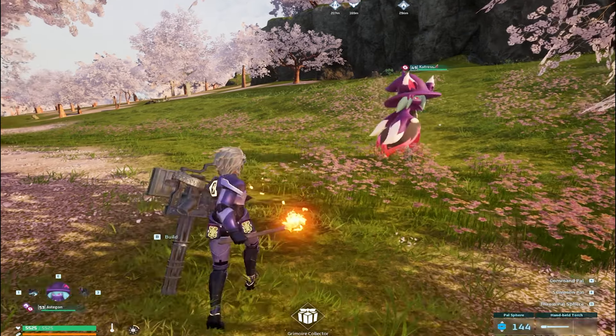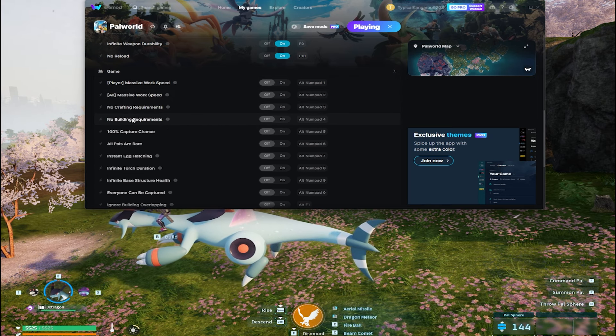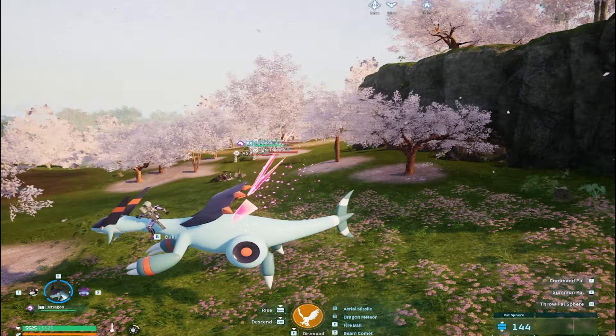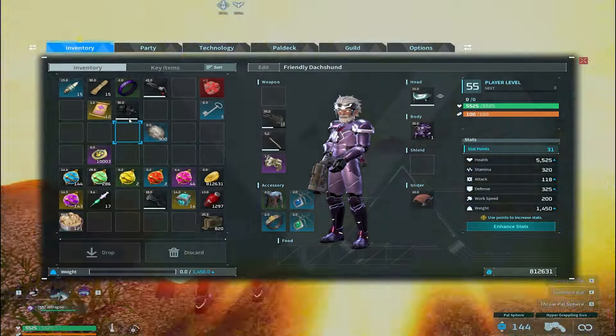Usually what I do if I want to rank up pals is I just duplicate these level training manuals and they have a ton of XP. We also have set level, set experience, set rank — those are pretty basic. We have infinite weapon durability, which is self-explanatory. We have no reload, which will probably be pretty cool. And then we have all of these cheats down here at the bottom: massive work speed, which helps your pals work instantly; no crafting requirements, so you can craft everything; no building requirements. I don't really need to explain those.